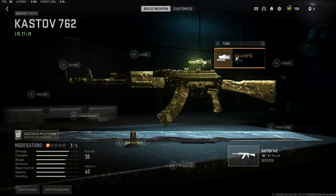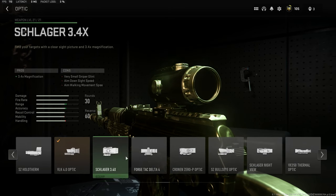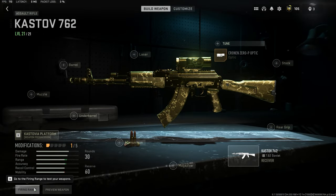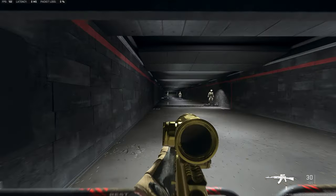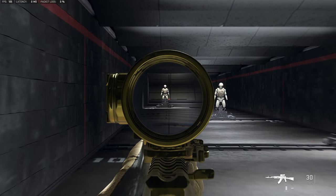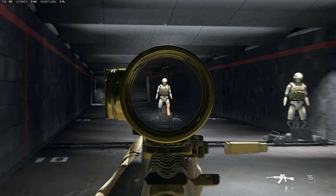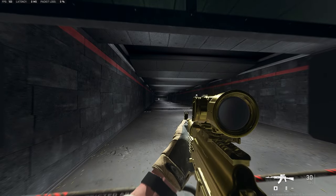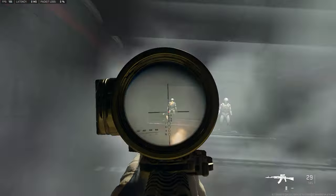Once you pass the four times magnification, this is five times magnification here. You do not want to go past four times. As you can see, there's a lot more visual recoil at five times. Once you get to here, it's going to be hard to track your enemies running left to right or even people head-on.